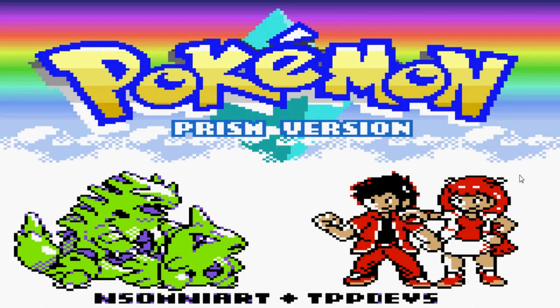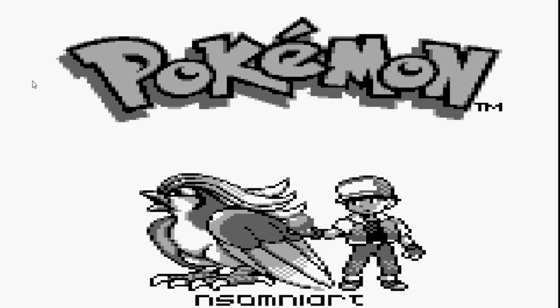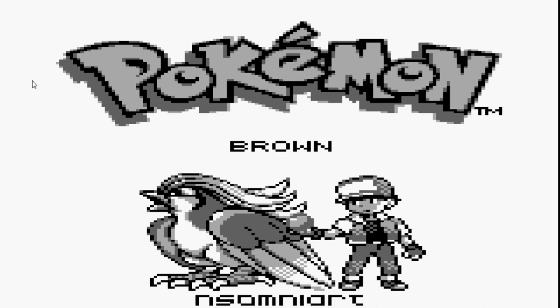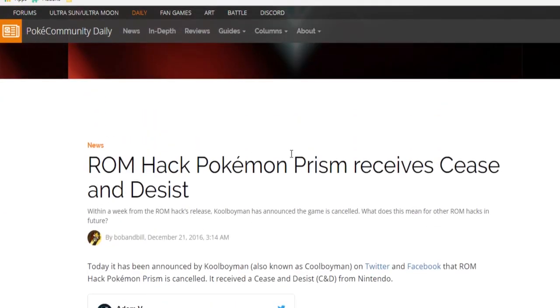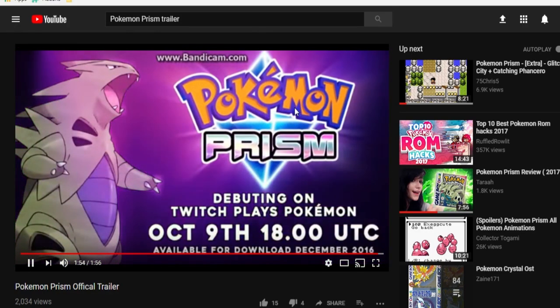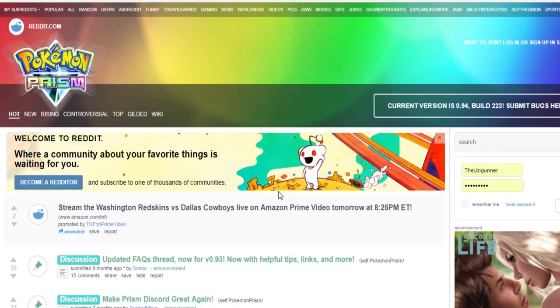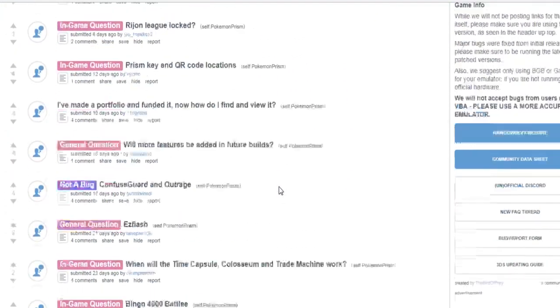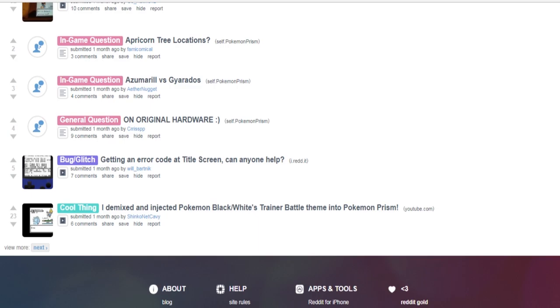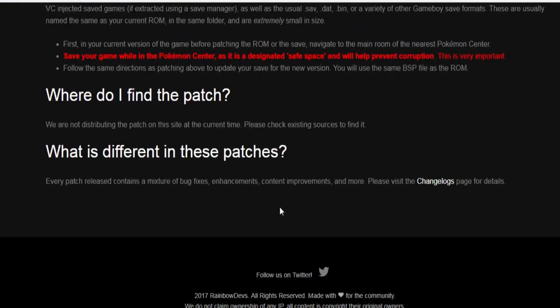Pokemon Prism is a ROM hack of Pokemon Crystal that has been in development for seven straight years by an individual known as Cool Boy Man. It is a sequel to Pokemon Brown, which is a ROM hack of Pokemon Red. Unfortunately, it received a cease and desist order from Nintendo merely two weeks before the release date after the official trailer was aired on Twitch Plays Pokemon. However, other anonymous parties claimed they weren't affiliated with the creator and chose to leak the ROM onto 4chan so that we could experience all the work put into this hack. They are currently working on updating the game to fix all the bugs and glitches.